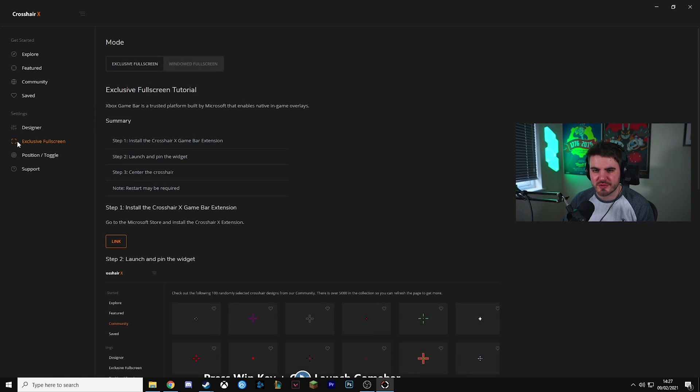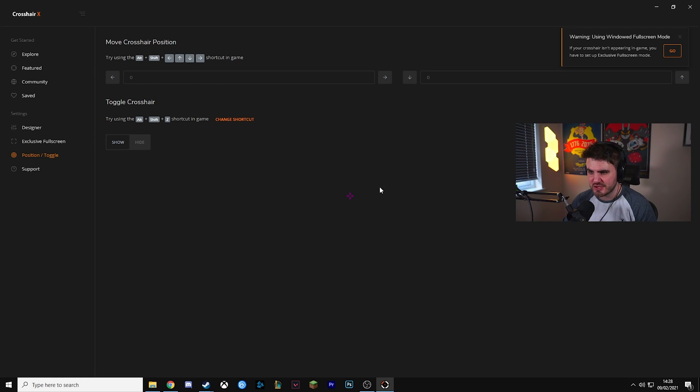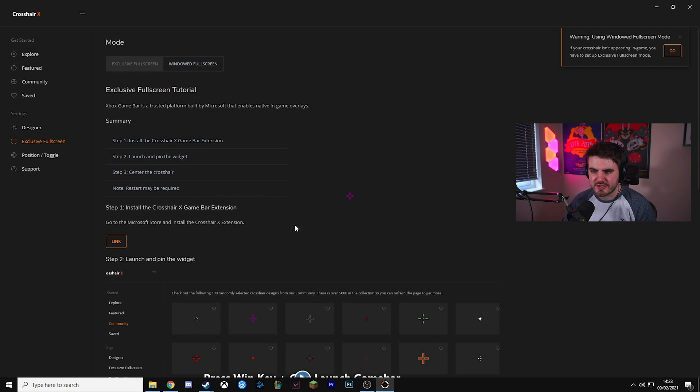The next section is the exclusive full screen section, and this is very interesting because this is where the real strength of this application comes in. We have an option to either run in exclusive full screen mode or windowed full screen. Windowed full screen will show the crosshair and you can move its position, but it's centered for me at the moment. This is good if you're playing a game in windowed or windowed full screen mode. If you try to run a game in exclusive full screen with the windowed option, the game will take priority and you won't get your crosshair.